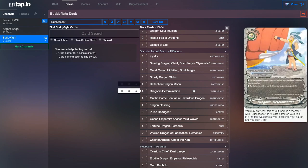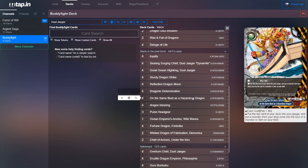You could also run Dragonic Determination — you can only cast it if you have a monster with Duel Yeager in its name, and then you put the top two cards of your deck into your gauge and gain two life. It's just another way of gaining gauge. You could also run On the Same Boat as a Hazardous Dragon — for one life, you put the top card of your deck into your gauge and put a monster from your drop into the soul of an item or monster. So it just helps refill the soul.